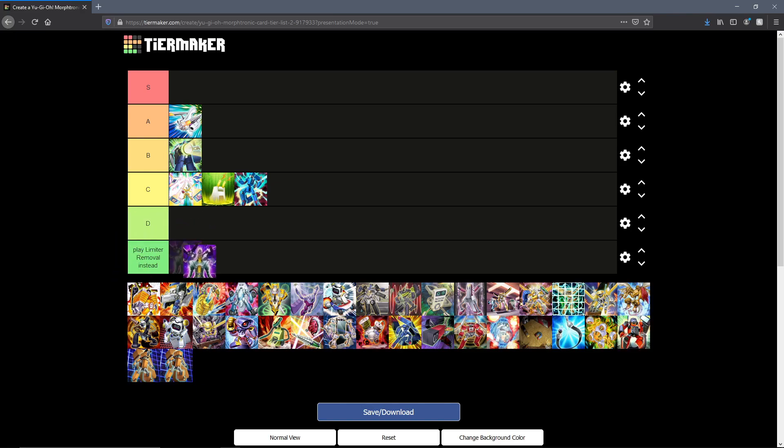Next up we have the card for which I created the 'Play Limiter Removal Instead' tier: Factory of 100 Machines. This is a quick-play spell just like Limiter Removal. It banishes all Morphtronic monsters in your graveyard, and then you can target one face-up machine monster — it gains 200 attack for each banished card. So yeah, just run Limiter Removal instead. This doesn't destroy in the end phase and all that, but in general Limiter Removal is a better card — except if you're running Grand Marju Morphtronics, and at that point I'm questioning your sanity. Although that does sound kind of spicy. Now I gotta do a deck profile.